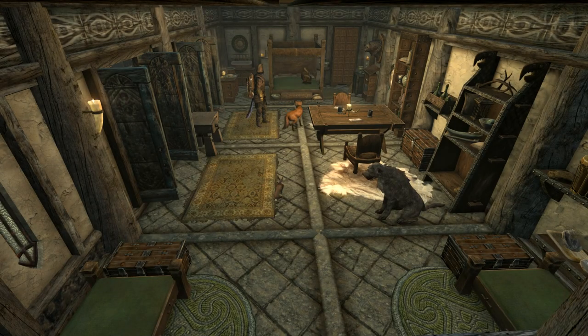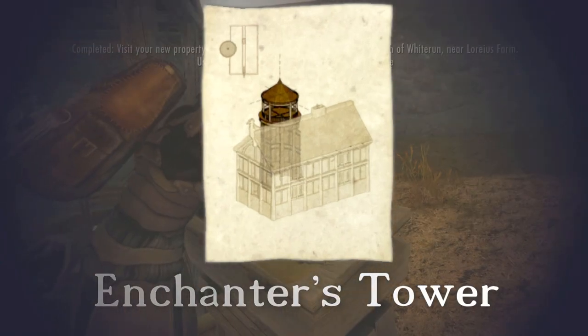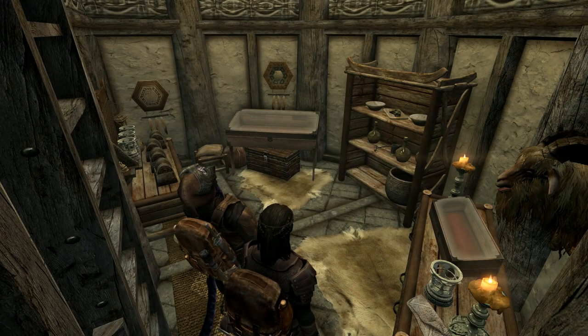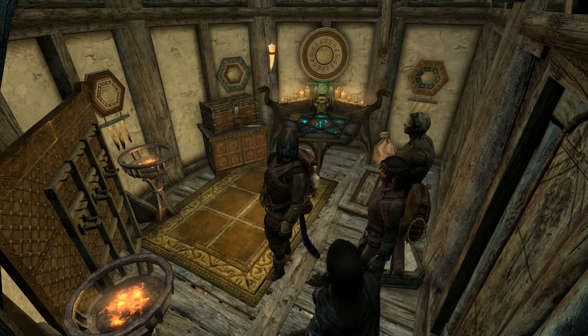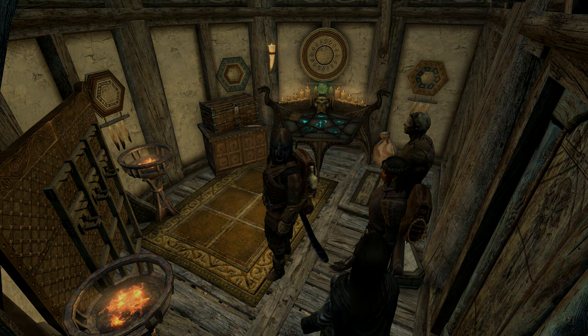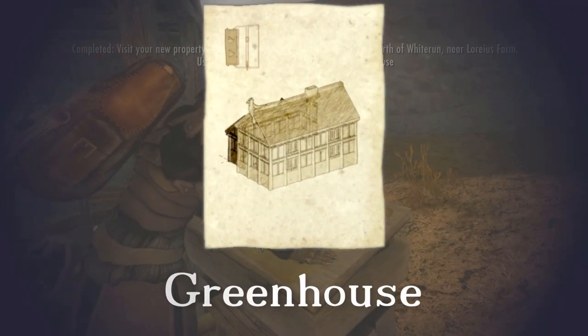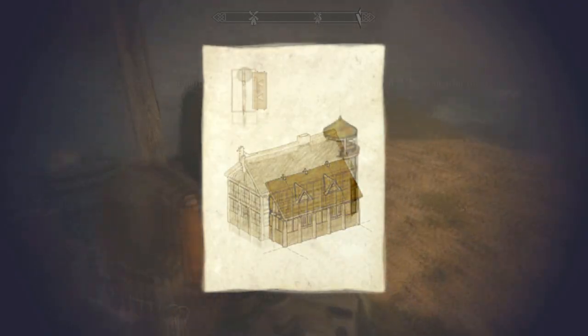Coming to the three options on the west wing: the first is the bedroom, which is necessary if you want to adopt children. The second is the enchanting tower — as mentioned before, you can also have an enchanting table somewhere else. This is the ground floor and the upper floor of that. Not necessarily worth it again unless you want the external aesthetics. The final option is the greenhouse on the west wing — handy for an alchemist.